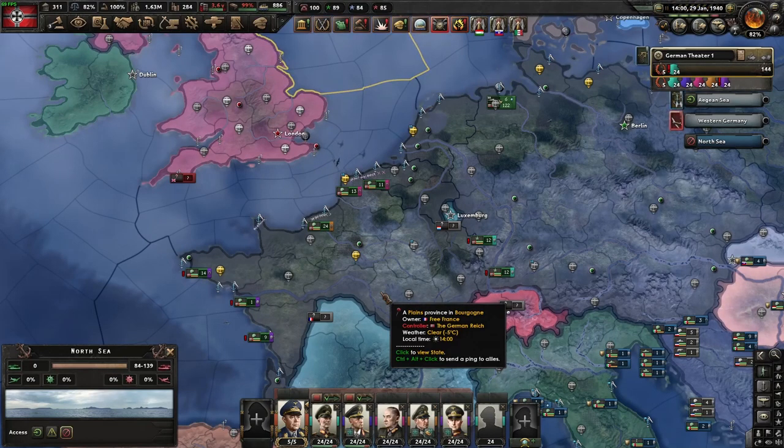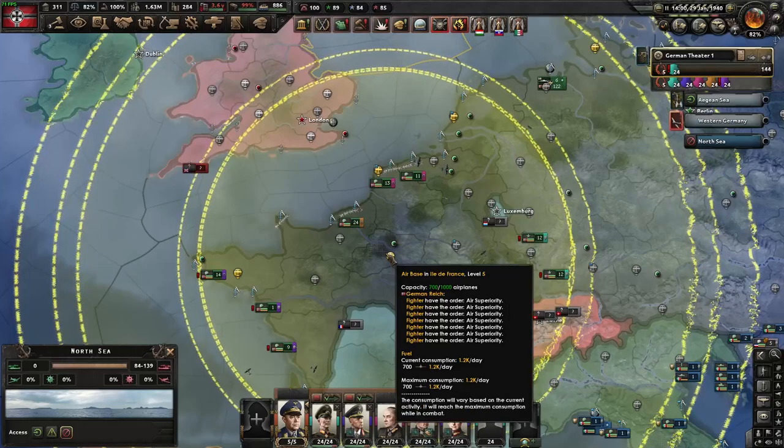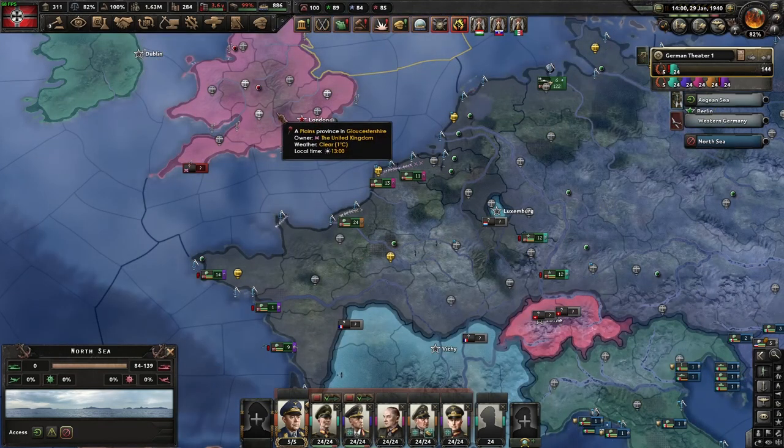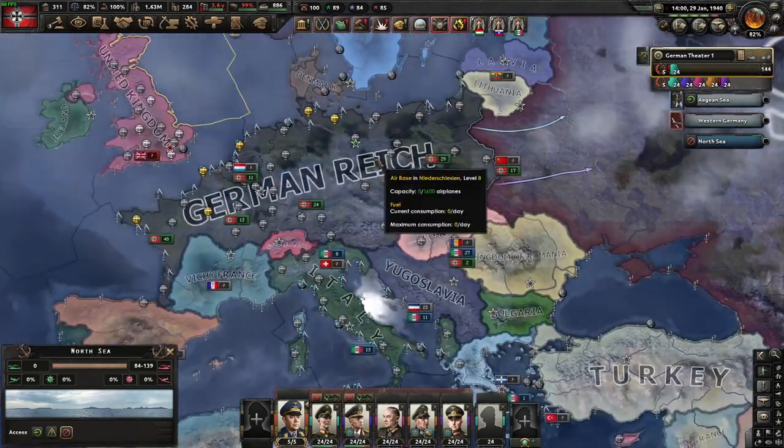Hello, today I'm going to be showing you how to do Operation Sea Lion as the Germans consistently. So sitting here, it's January 1940, you've capitulated France and you want to capitulate the UK. You want to take them out so you can go and focus on the true enemy, the Soviet Union. So how are we going to do that?